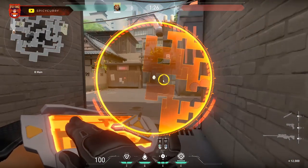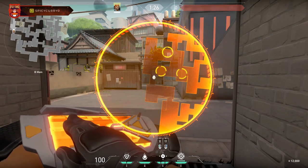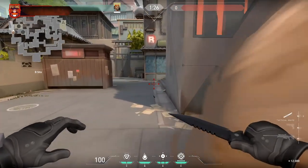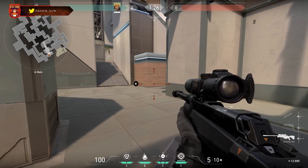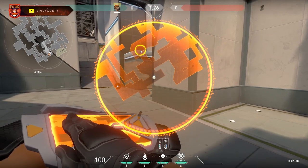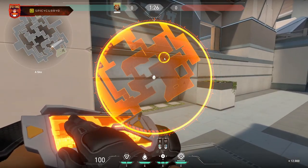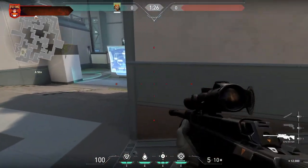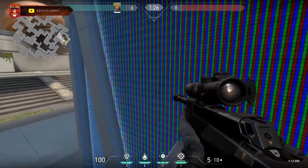That gives you a spot to plant right over here. For point B on Split, I extend the right side choke by putting one smoke over here, then definitely one on the ledge, and then one right over here — smokes down — making it easy to execute a bomb plant. For site A on Split, put a smoke on the choke, or if you have that covered, put your smoke on this ledge, one over here, and one over here, and plant right here.